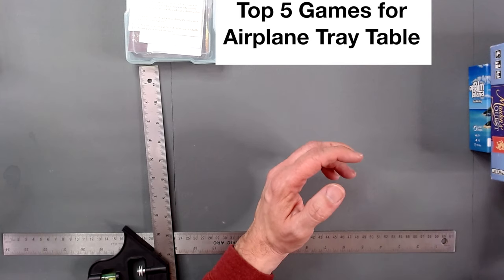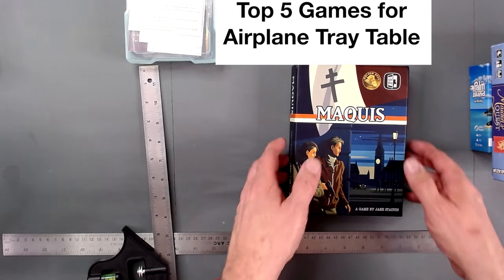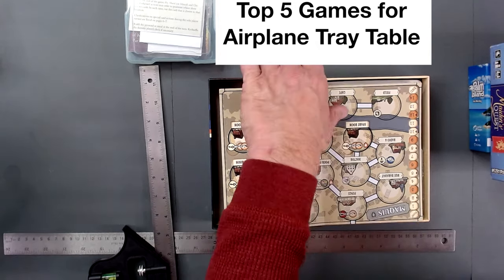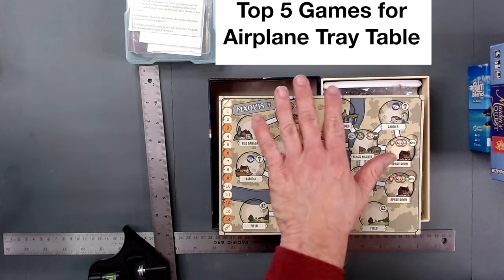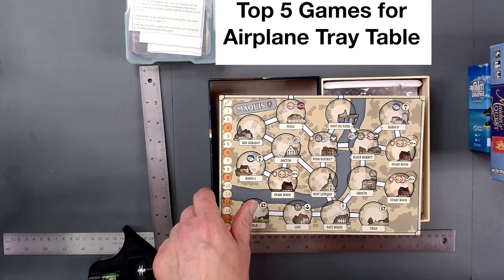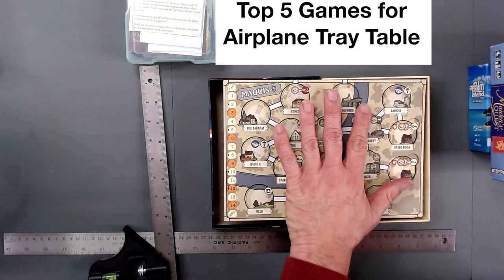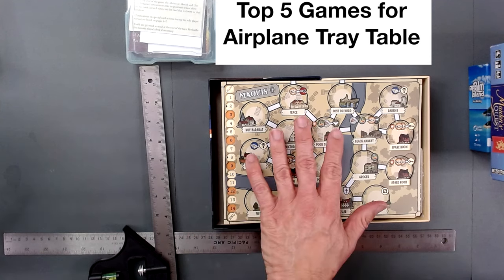The last one is another favorite game of mine: Maquis. You might say that is out because it has all those pieces and a board. What you can do is get the print-and-play version, print it out on an 8.5x11 sticker — Avery sells them at Walmart and other places — cut it in half, and put it inside the box. That would help you manage all of your little parts.